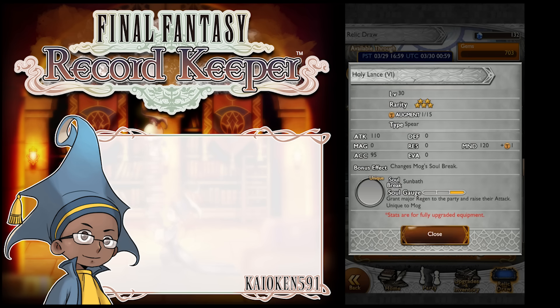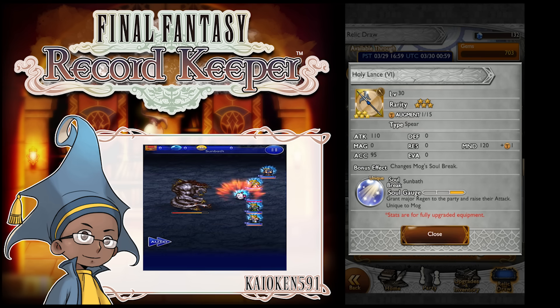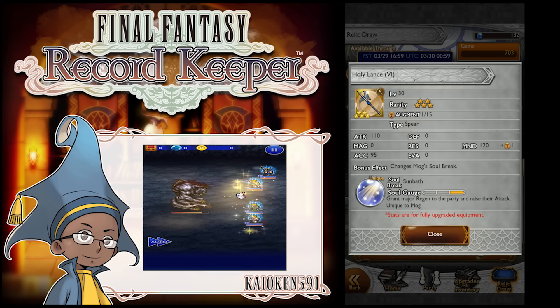Finally, we have the Holy Lance for Mog. 110 attack, 120 mind — that's actually quite interesting for a lance. It changes Mog's soul break to Sunbath, which grants major regen to the party and raises their attack. Now, this used to be a pretty decent relic until...